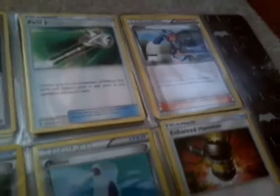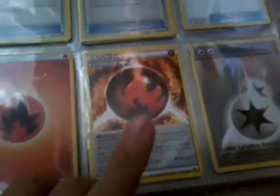We have grass energy, water energy, lightning energy, fighting energy, switches, a multi-switch, a Super Potion, some fairy energy, energy retrieval, Full Heal, Field Blower, a Skyla, an energy switch, a Potion, an Enhanced Hammer, some fire energy, and a special fire energy.